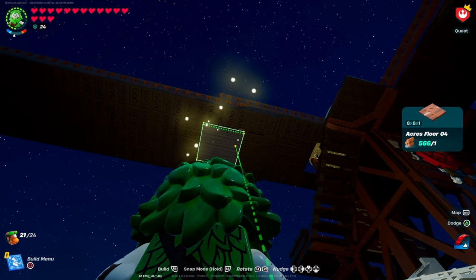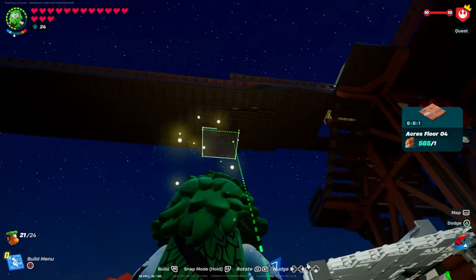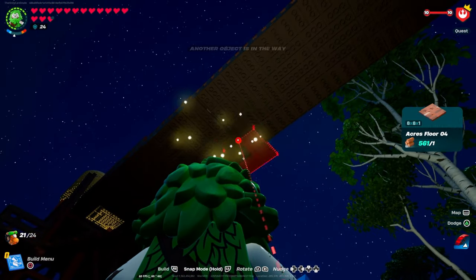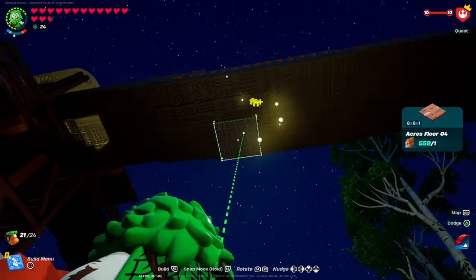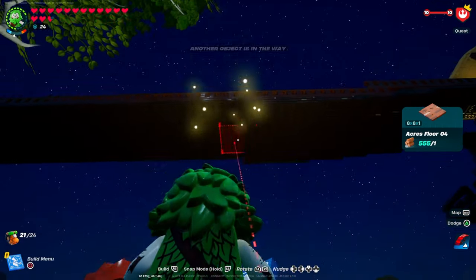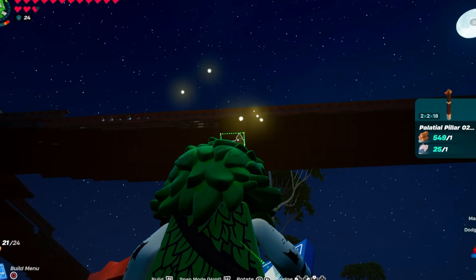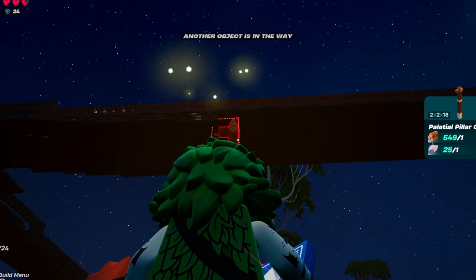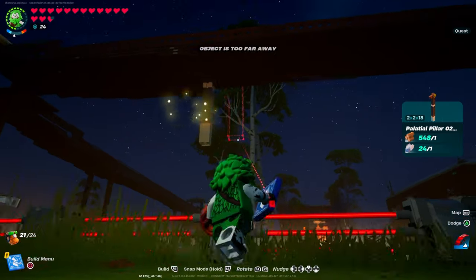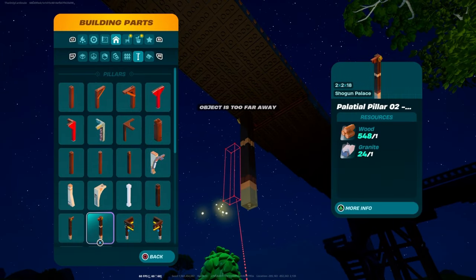Now that we're done with the top part, we're going to be working on the pillars. In order to get this staggered effect, we're going to go back to the base of the bridge, building down a staggered effect, doubling it up, getting gradually lower over time as we stack them - building up more and more layers until we get to our final layer which is going to be three deep. It doesn't need to look exactly like this - I'm not looking for perfect symmetry, just generally right.